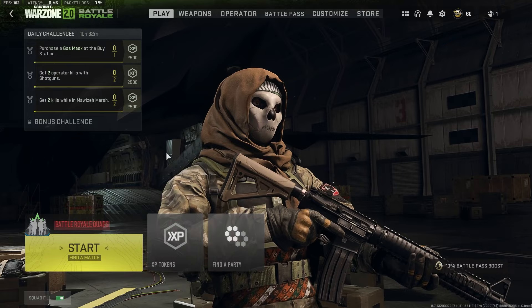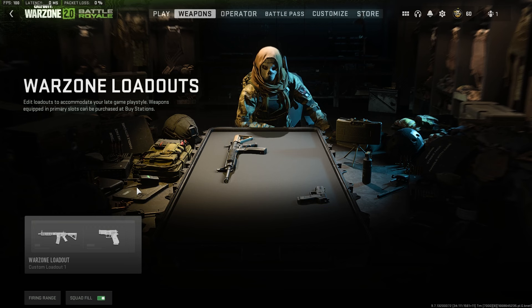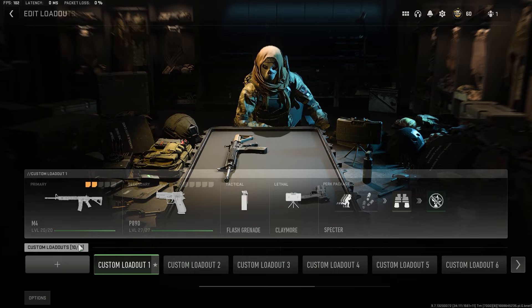In any of those three game modes, we're going to go to the weapons section. If you're doing it in DMZ, it's a little different — you have to go to the insured weapon slot to be able to see your actual weapons, so just a heads up for that. But for multiplayer and Warzone, we're just going to click into our loadouts here.